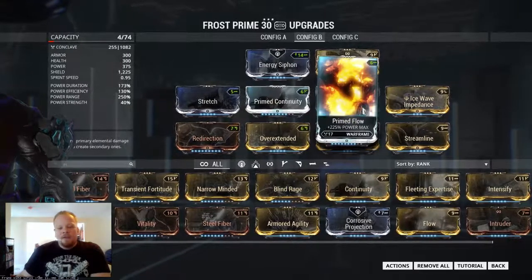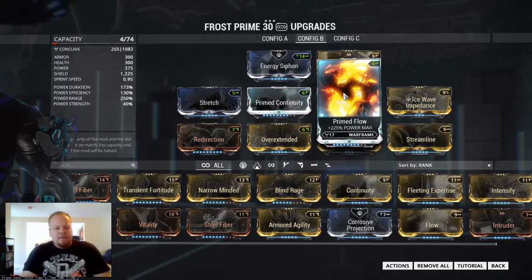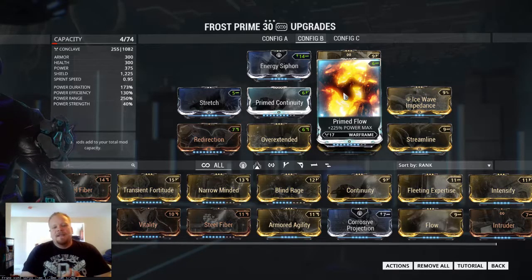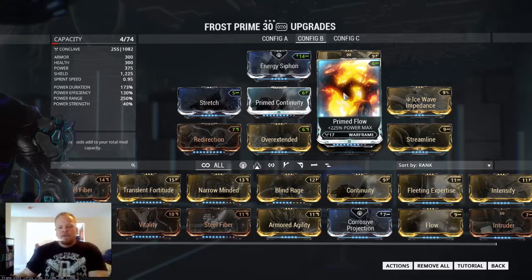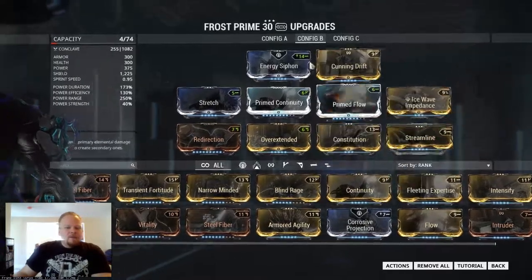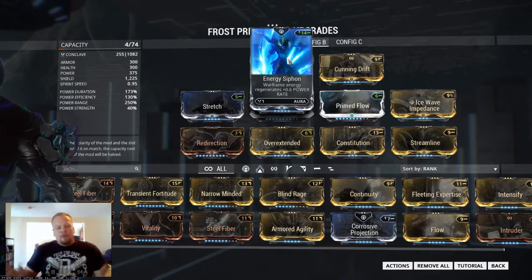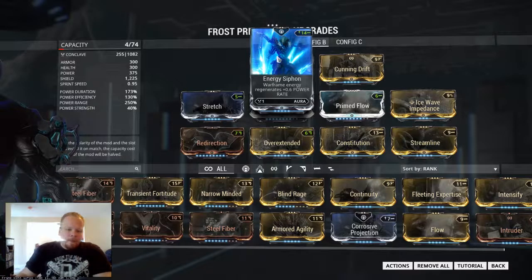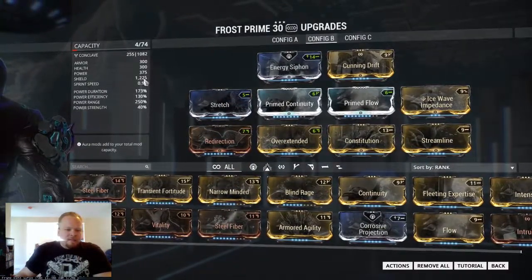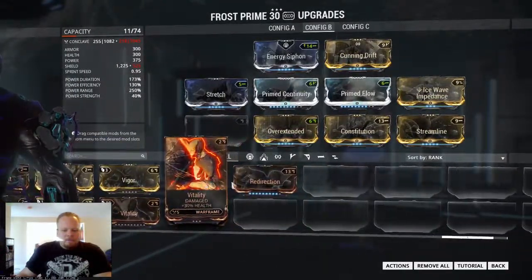In order to cast it more often, I'm going to use Primed Flow along with Streamline. If you don't have Primed Flow, it can be a little bit annoying because Frost's base energy is only 300 once you have a maxed out Flow on it, and because of that he's going to run out really quick, especially with only 30% power efficiency bonus. But if you can have an Energy Siphon and or Zenurik active, you can pretty much spam this for days and cover all four cardinal directions, preventing enemies from ever reaching you. I'm also going to use Redirection because he has a decent amount of shields — 525 — so once you put on Redirection, he's going to be considerably tankier.